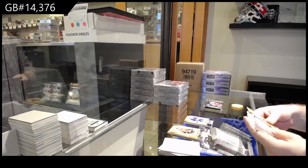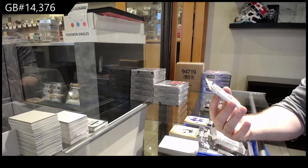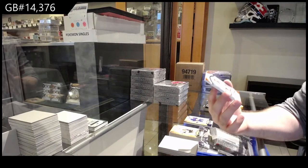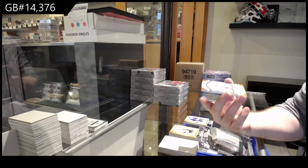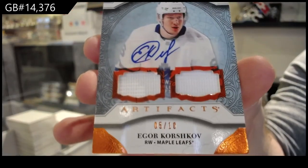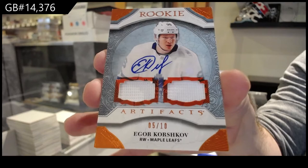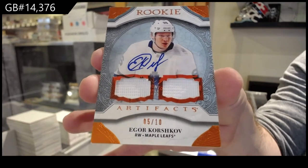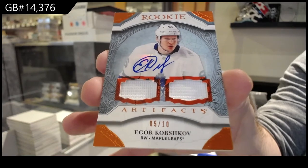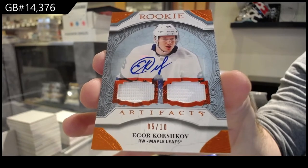Can you just buy two spots in the next one and put them on hold so I can verify you can get two? Number 5 of 10 — dual, I don't know if that's a jersey or a fight strap — auto, Igor Korshkov, 5 of 10. Grab two spots in the last one and put them on hold so I can double check. If for some reason the system didn't register it, I will double check it.